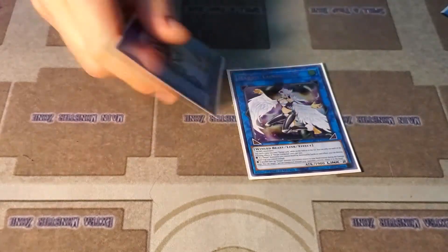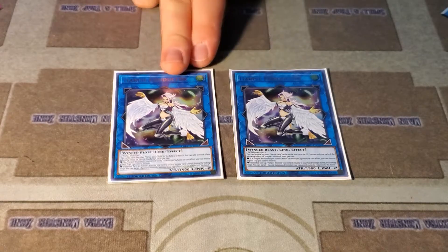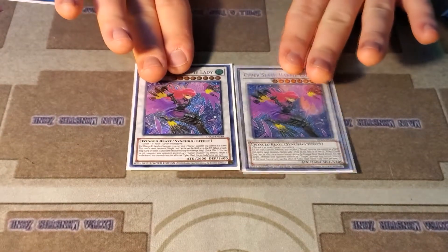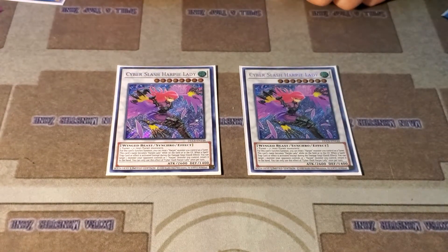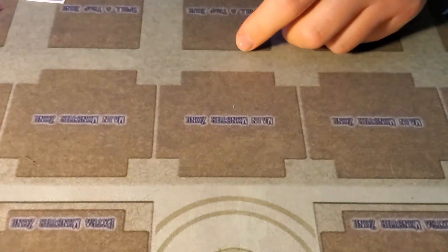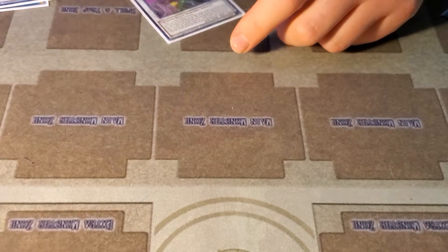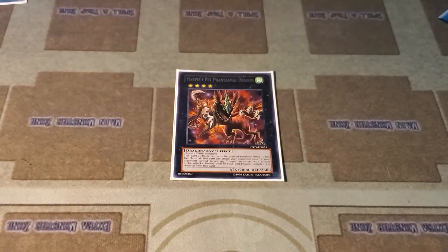Extra deck: Two Harpy Conductor — everyone's pretty consistent on playing two. It's really good for the strategy. Good Link, good art-type Link — the only reason anybody plays Harpies anymore is this card. It's a really sick easy bounce. Super easy to summon, and not only that, it puts all those Harpies in the graveyard when you do it so you can activate Feather Rest.